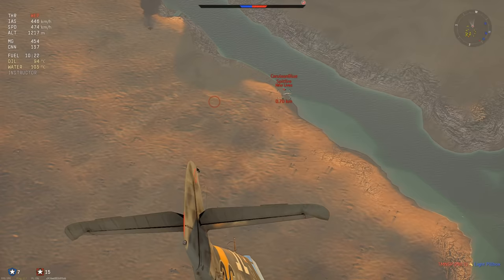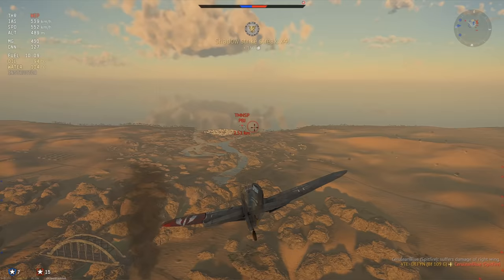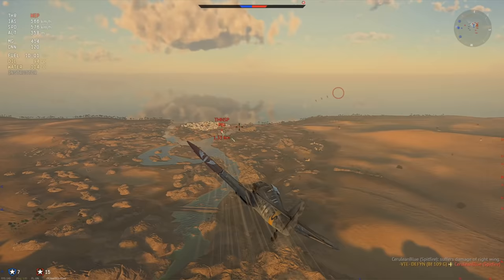I tried to do a horizontal turn there but he's just simply way too slow. He turns invisible - you know, damage models lately just like to do that. Just going to pretend it didn't happen. Onto the deck we go, onto the PBJ.